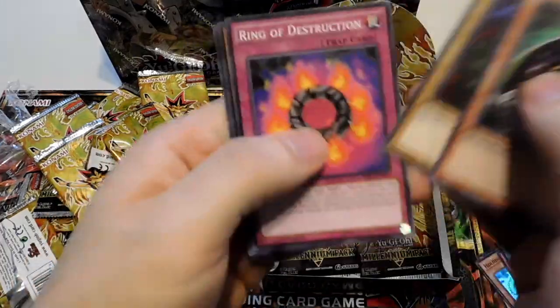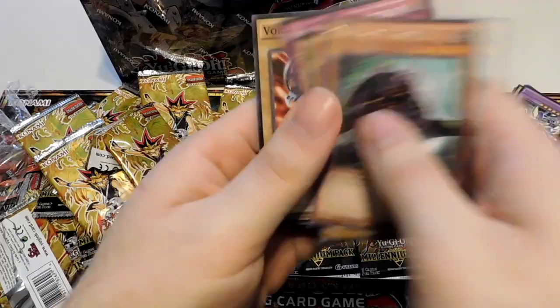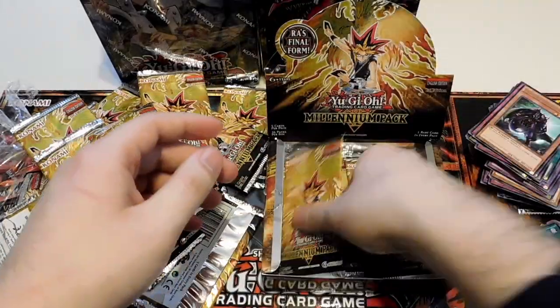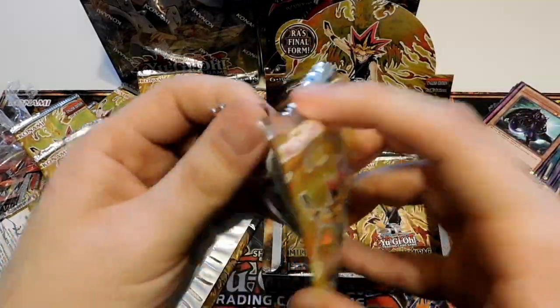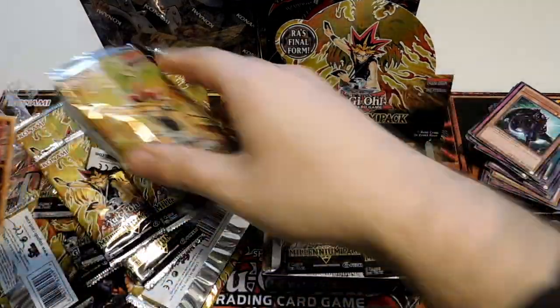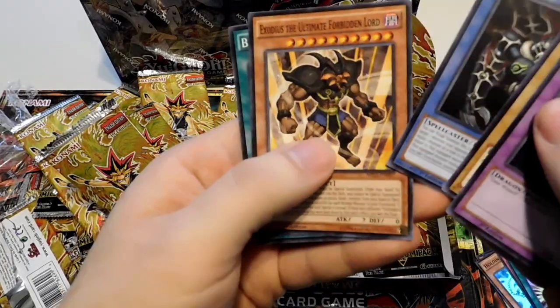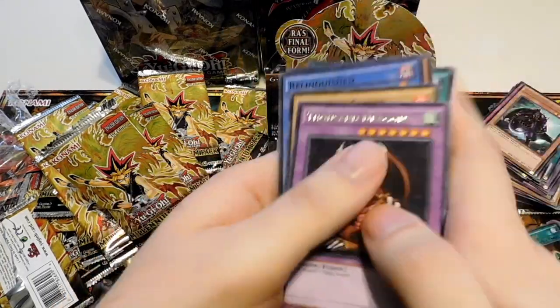Panther Warrior, Launcher Spider, Ring of Destruction, Guildford the Lightning, and a Force Raider. Another Thousand Dragon, Launcher Spider, Relinquished, Exodius, and Black Illusion Ritual.